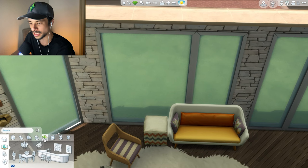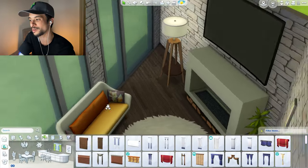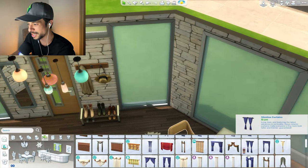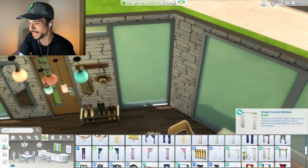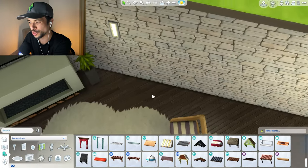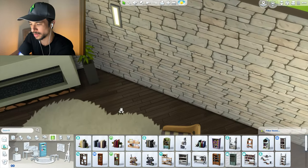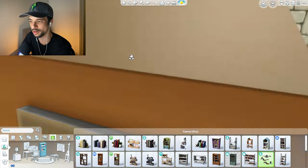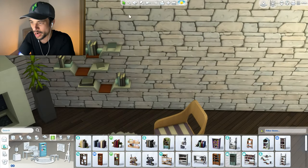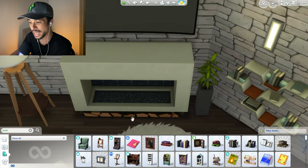I also want to add in some curtains — this family would have everything on display if they're watching some really awesome show, all the neighborhood is going to watch it with them. Let's give them a little bit of privacy, and I'm thinking we can do that with a little bit of Desert Luxe. The room is a little bit barren, so I think I'll find a bookcase — definitely something to fit the look.